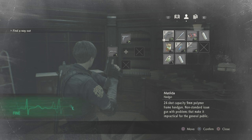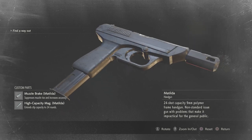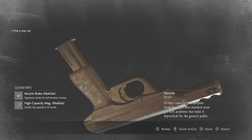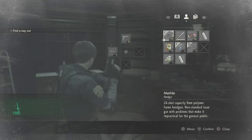You'll also want to customize and upgrade your weapons. In this game you can find parts to make them stronger and shoot better. For example, my Matilda has a muzzle brake and a high-capacity magazine. Find parts to upgrade your weapon and it will become stronger to help defeat enemies later in the game.